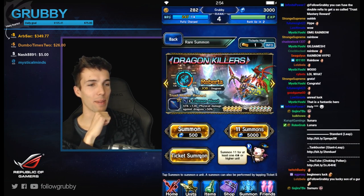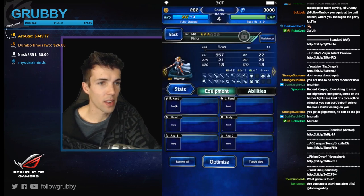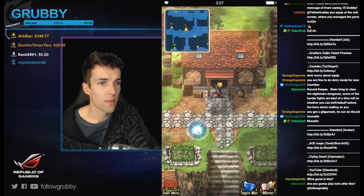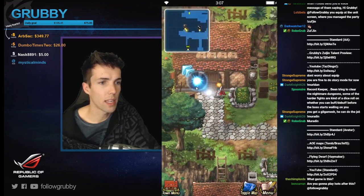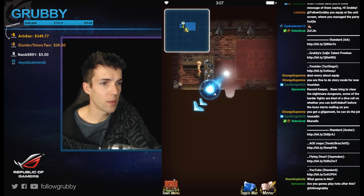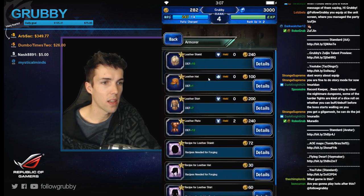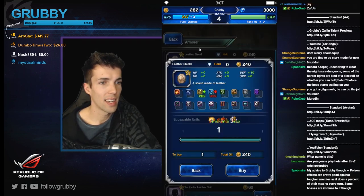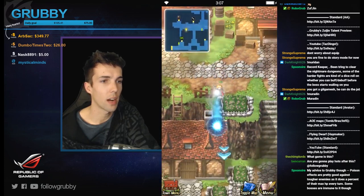This game is Final Fantasy Brave Exvius and I'm playing it as a promotion for Amazon Coin, which is a currency you can purchase to get Android in-app purchases for cheaper. Normally they have a 25% discount, but right now until May 25th they're running a 35% discount — meaning if you spend $65 you can get $100 worth of items. Basically, if you want to spend money on games, you get a lot more value for your buck.